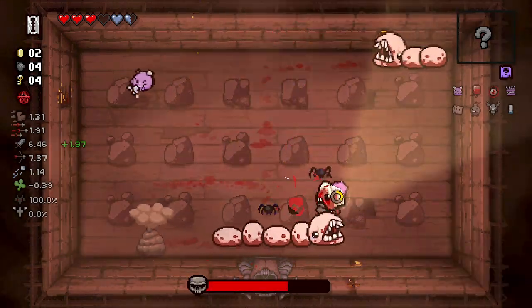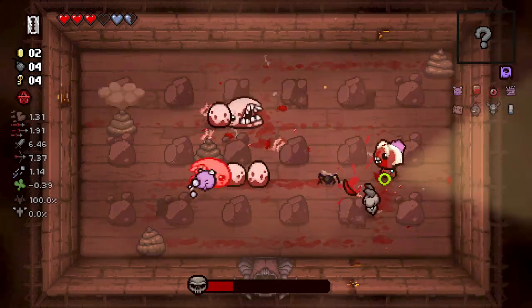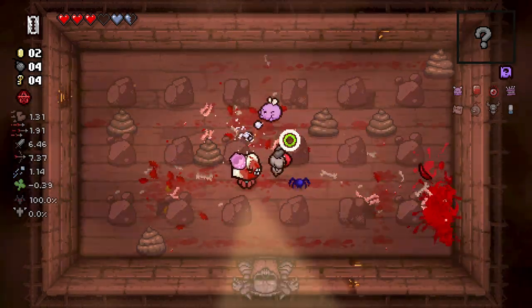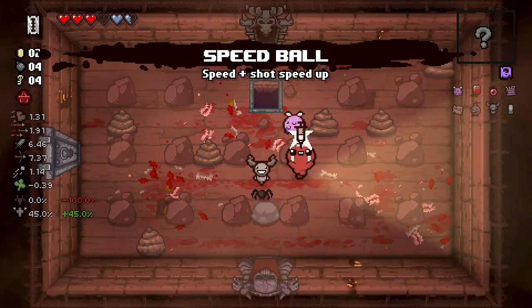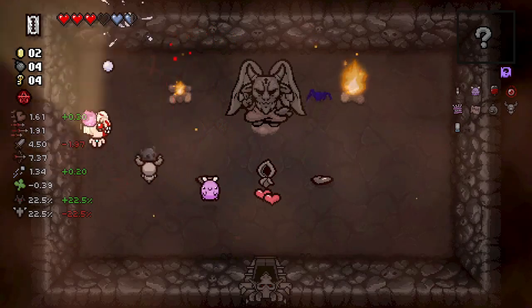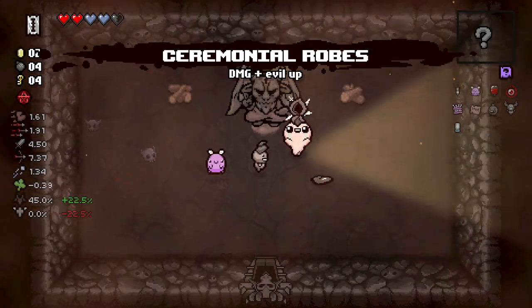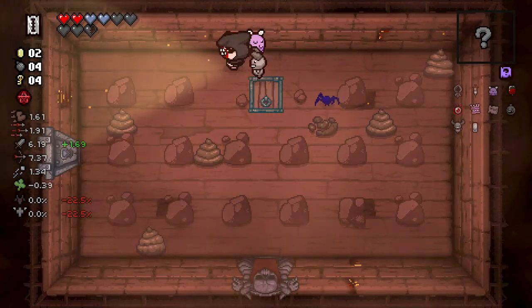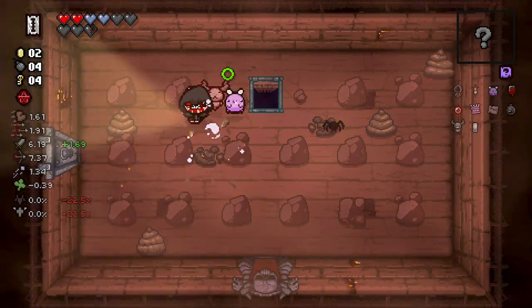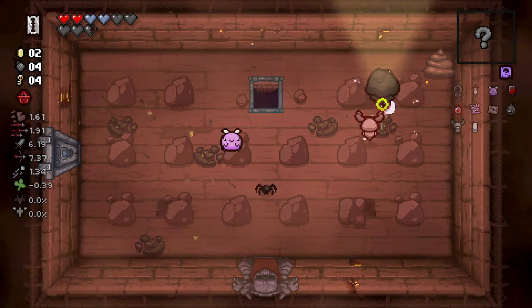We're using the Razor to give ourselves a little... somehow I snuck around Larry Jr. on that rock — that was actually pretty lucky. Speed Ball is good, we like the speed. Now, what do we have in the Deal with the Devil? Ceremonial Robes is good enough to take, to be completely honest — I'm happy with that. It doesn't solve our fire rate problem, but it is damage in the bank.